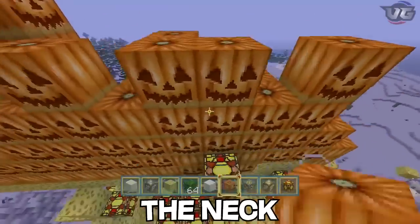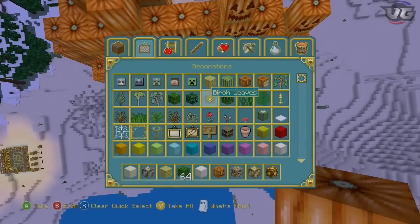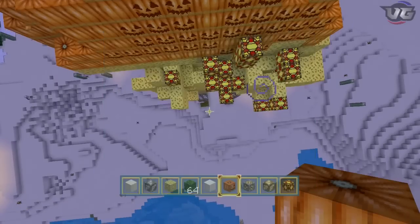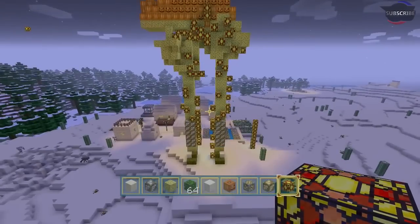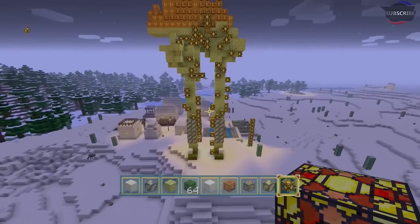Don't you think you could build the neck for me? We want the neck to be out of blocks of redstone. What is this — I never knew they had those in this game. Oh no, it's a saddle — it's just the texture, but that's okay. It's looking great so far, I really like how it's coming along.